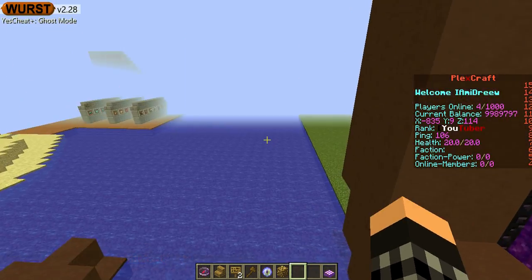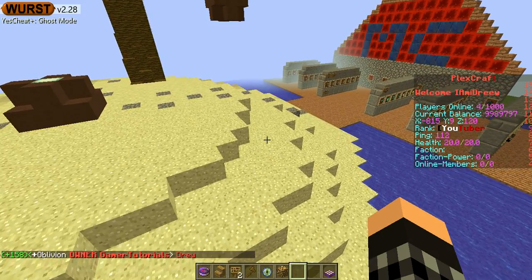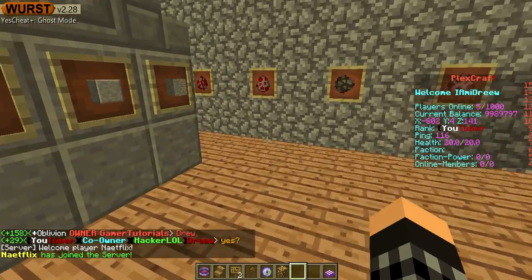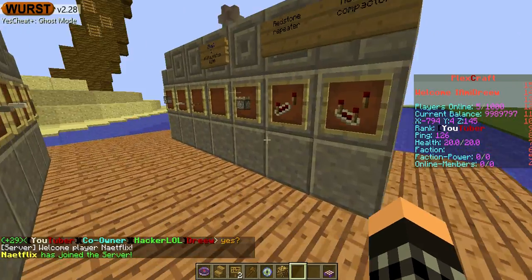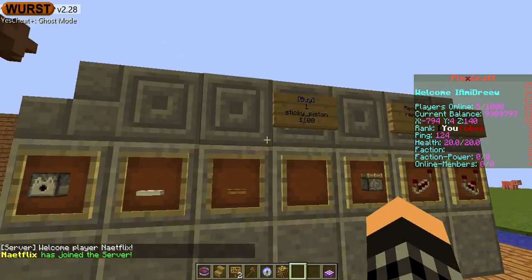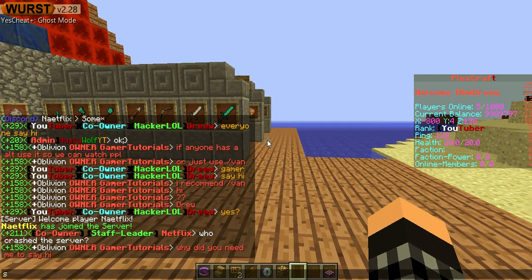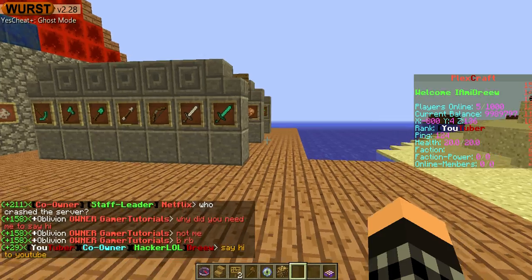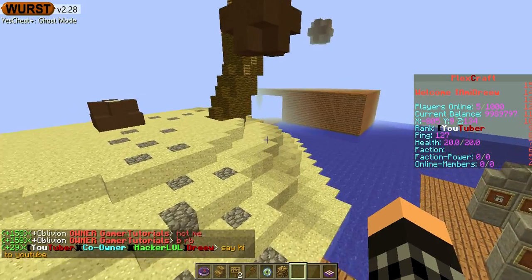Over here is a giant portal — it's just a portal to the Nether, so that's all that really is. Here is our shop for skyblock — this is our skyblock shop — but it's not all the way set up yet. This is a new server, this is a work in progress.